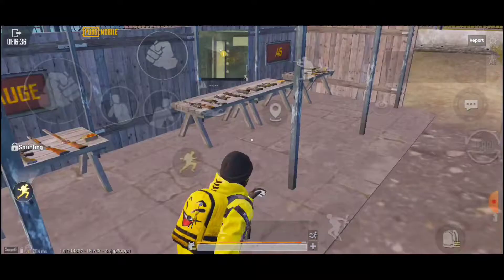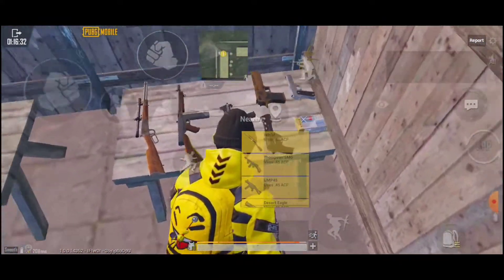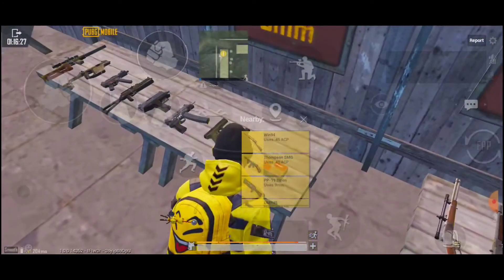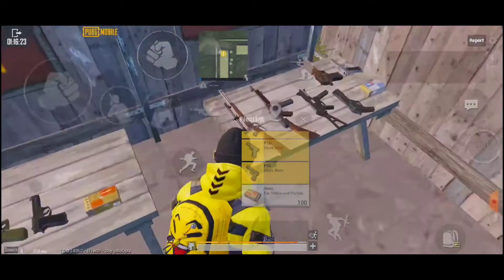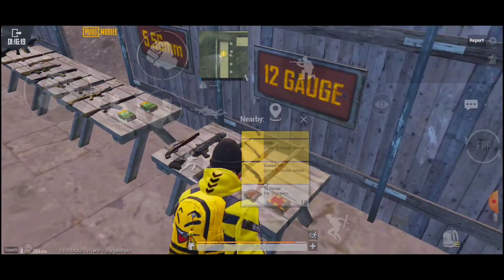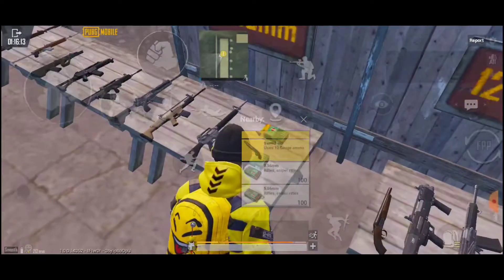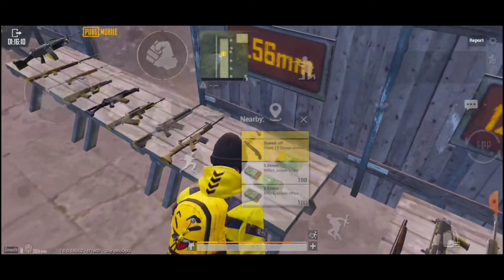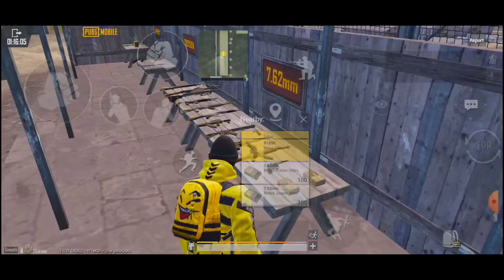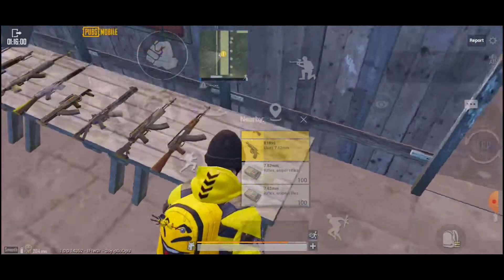Now for the weapons. We have several different calibers: 9mm, .45, shotgun shells 12 gauge, 5.56 which is probably the most popularly used ammo in the game, and 7.62 which is just as popular — maybe just a bit less — and it's a very good ammo to use in a more advanced part of the game.